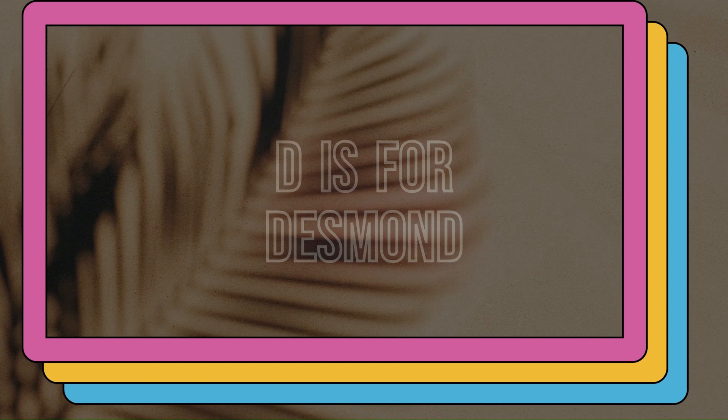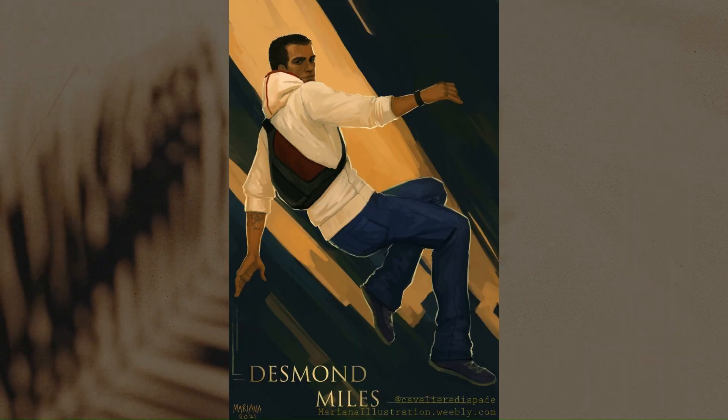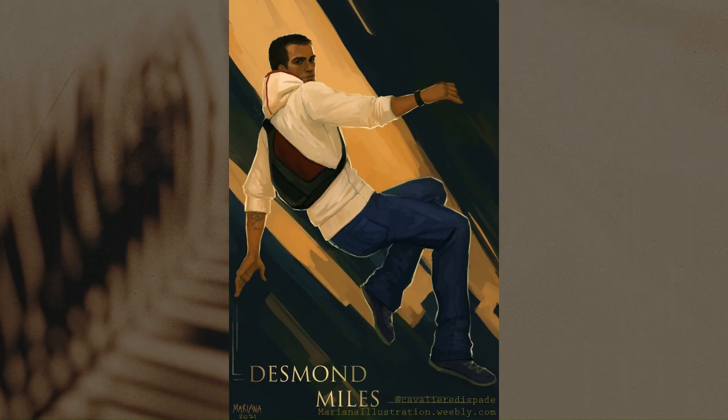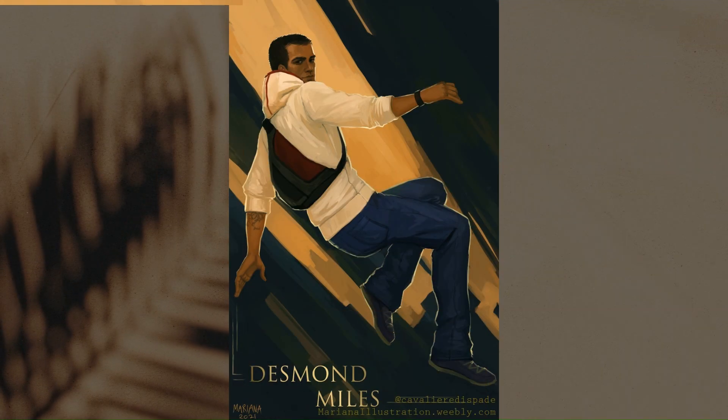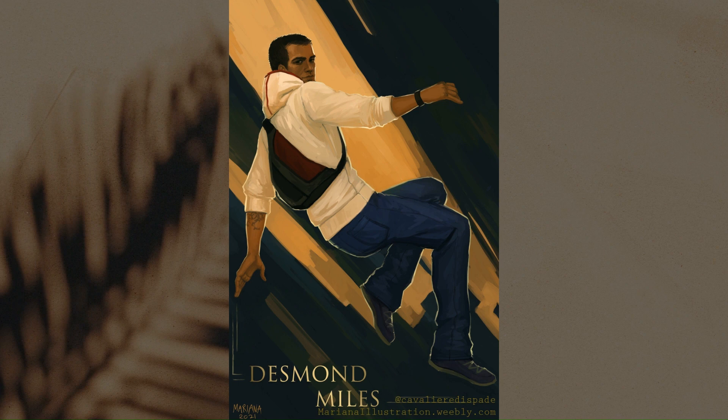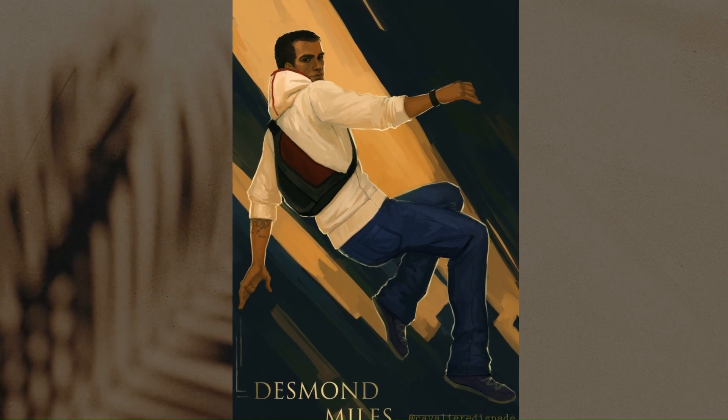D is for Desmond. Another slight dutch angle to give a bit more interest, and also the angled lights in the back. I added the yellow behind Desmond to add contrast and focus on the face, and also some backlighting to help him stand out.